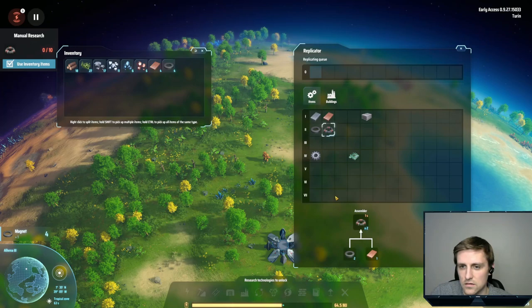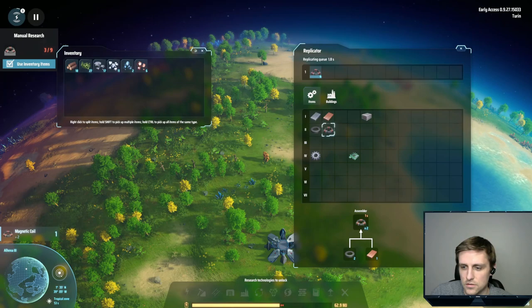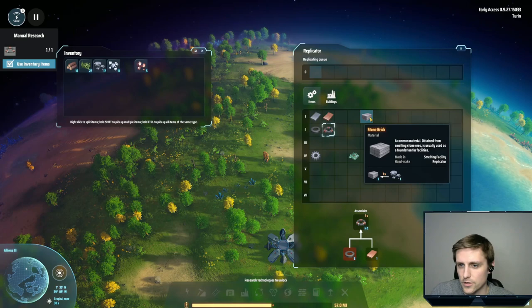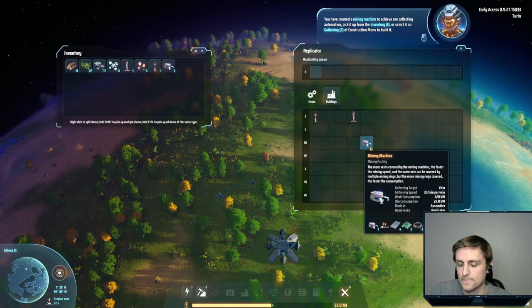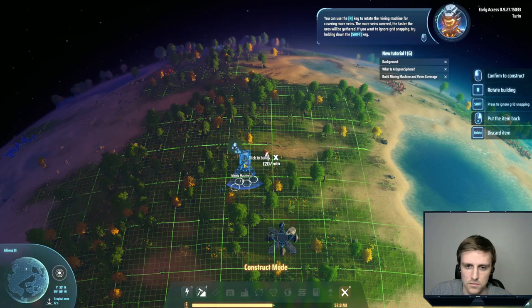We should be able to just do this — four, yeah. So this makes two. I'll need to make one more. Looks like we have all the resources that we need. Can't make any buildings yet. All right, now we can. So we want to build a mining machine — vein coverage. I've created a mining machine to achieve ore collecting automation. Pick it up from the inventory or select it on the construction menu to build it. You can use the R key to rotate the mining machine for covering more veins. The more veins covered, the faster the ores will be gathered.